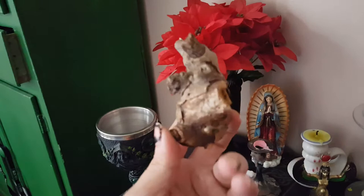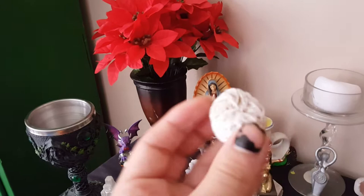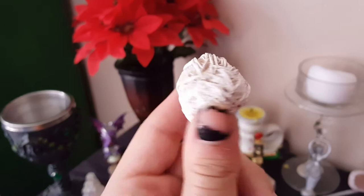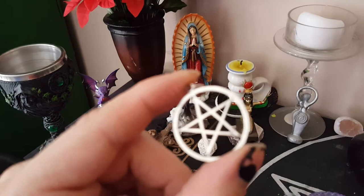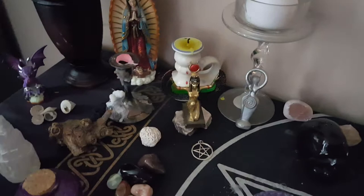I have this little tree root which to me looks like an anatomical heart, so I keep this on here — I found it in a cemetery. Desert Rose Selenite — I love it. I have a little pentacle necklace here. I actually purchased it as a replacement because I lost my other one, and then my other one showed up again, so I'm just keeping this one on the altar for now.